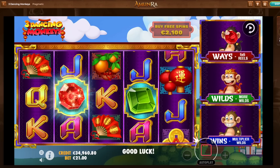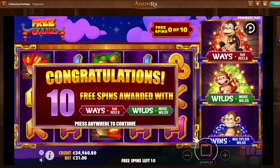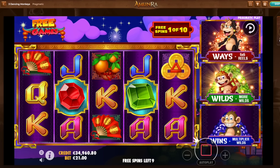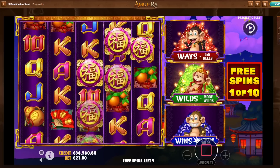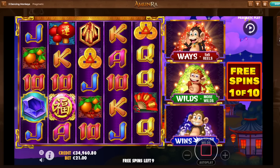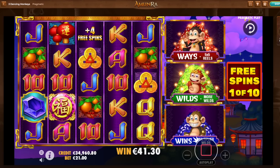I'm gonna do one more bonus buy here on Three Dancing Monkeys. So we got two gems. Look how they're dancing. Nine spins. It looks cool, I have to say. The graphics are pretty fun on this one. What is that? A firework — plus four spins. So the fireworks are like additional spins. Nice.